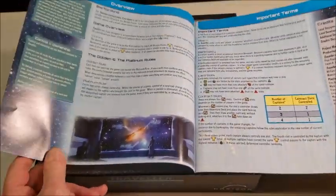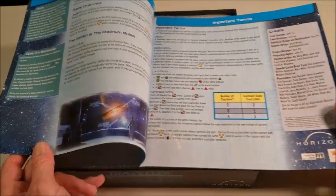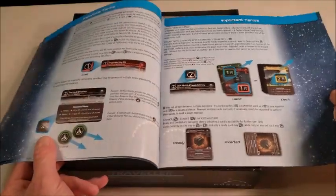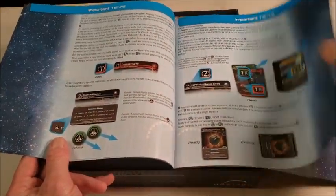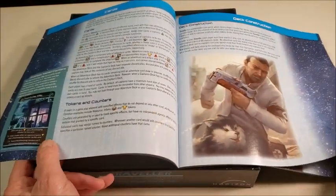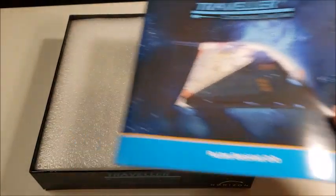Let's get a look inside. It's nice full color gloss paper. I like this. It shows all the icons that you're going to need to know to play the game. Some good quality artwork. I like this book quite a bit. We're going to look at this in a little more depth after I pull out the contents.